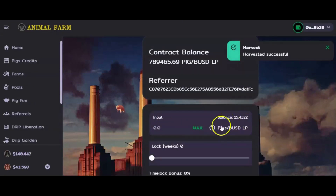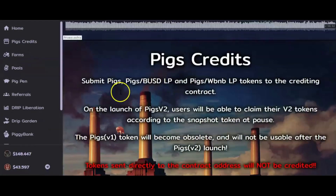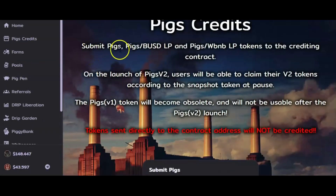Now you can see I have 15 PIG-BUSD LP tokens that I can get credit for. What I want to do is come up to this Pigs Credits tab — we'll click on it. It says here that you can submit your PIG-BUSD LP or PIG-RAT-BNB tokens to the crediting contract.